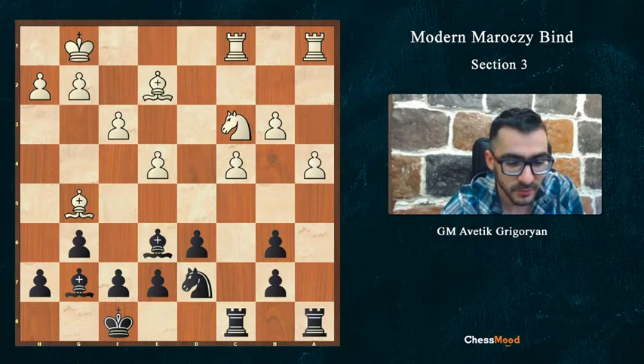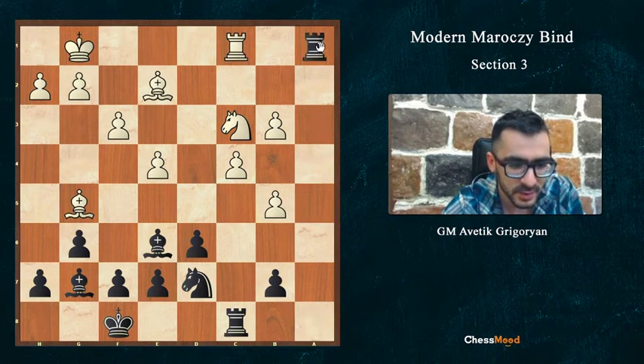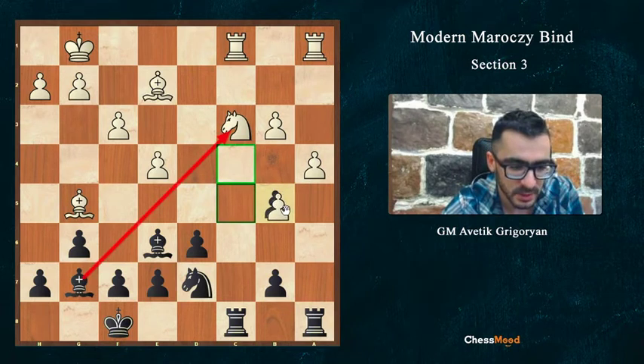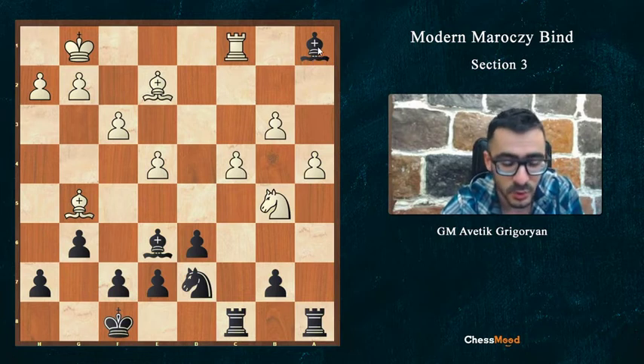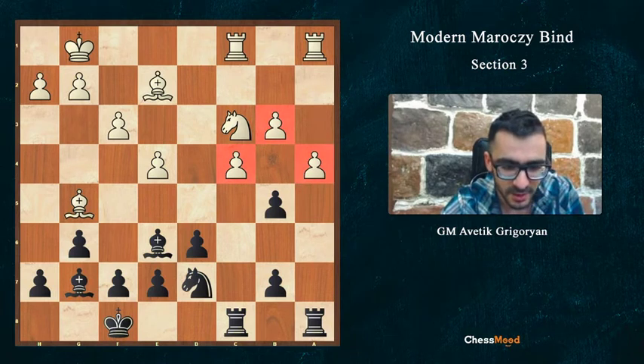If you are seeing this position for the first time, I recommend you pause the video and find it. Here we have the fantastic move - still b5! We don't care that there are three ways to take our pawn, because every one of them fails due to pins. B5 crushes all of white's pawn structure. If ab5, we take Rfc1 and Bc3. If cb5, the c3 knight is hanging - we take with bishop or rook. And if Nb5, we just take Ra1, winning the exchange.